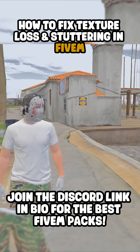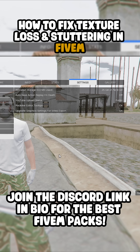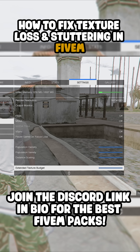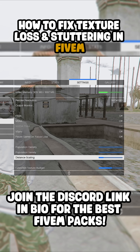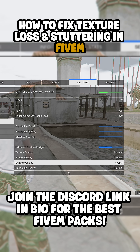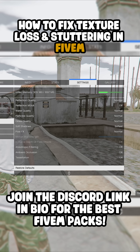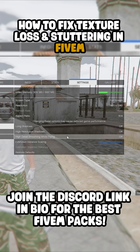We're gonna get straight into it. First, we're gonna get into the settings. If you're having texture loss, one of the biggest things is turning these settings at least halfway up — you want to turn them halfway up. You really don't need to touch them beyond that. They don't really affect FPS. Have all your settings on normal, shadows definitely on off, and basically everything on normal. Same with the advanced graphics — all off.